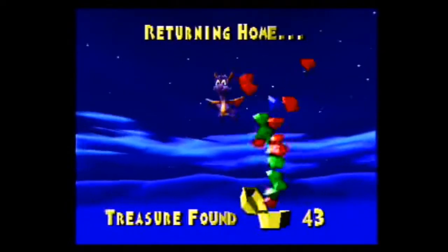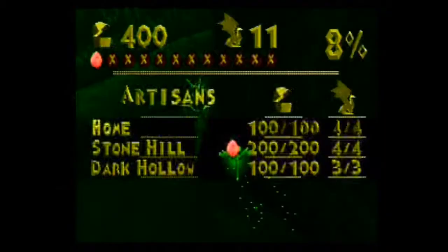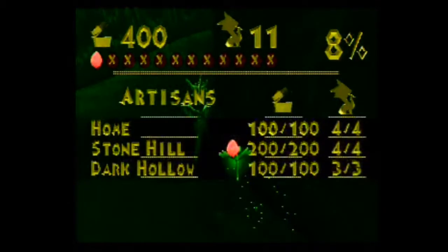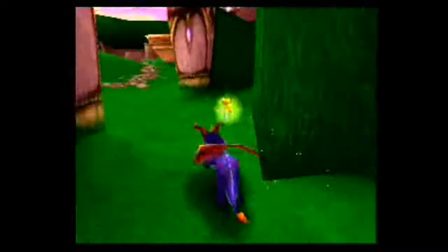So we're going to head back to the Artisan world. With our next 100 gems, we're up to 400. We're up to 11 dragons, and that's about 8% of the way done in this game — you can see that in the top right corner. There's a lot more eggs to collect — looks like 11 more to collect. That's going to be a blast.